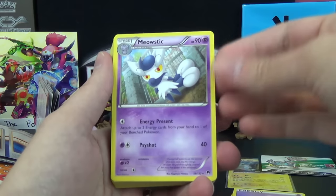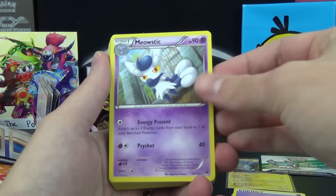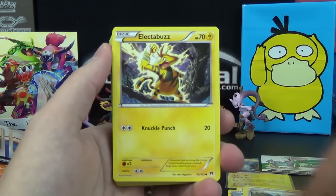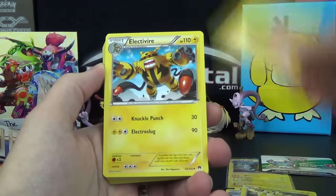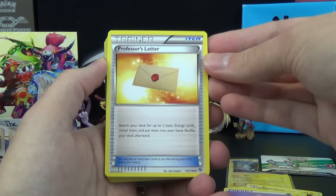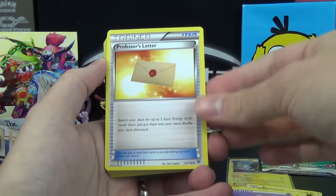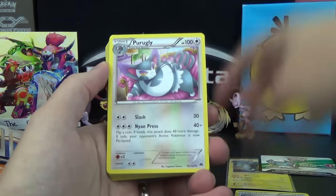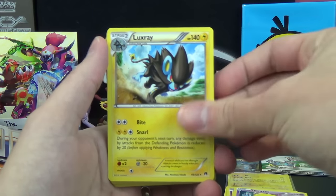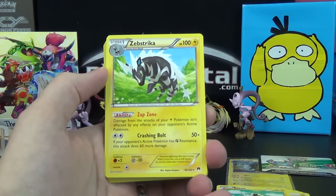Esper again. Meowstic, the evolution — Energy Present: attach up to two energy cards from your hand to one of your benched Pokemon, and then Psyshot does 40. We got Luxio with Bite and Thunderfang. Another Tierno. Electabuzz with Knuckle Punch for 20. Energy. Another Electivire, also with Knuckle Punch — so it doesn't forget that attack. Professor's Letter from XY Base Set — search your deck for two basic energy cards, reveal them, put them in your hand, shuffle your deck. Purugly. Scoopy. Drowzee. There's the non-foil Luxray, how it is in the set normally. Another Shinx. Another Blitzel. Zebstrika, which is a rare — the ability is Zap Zone.